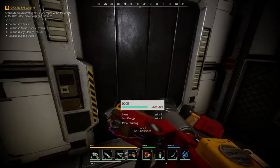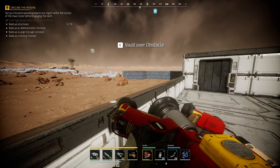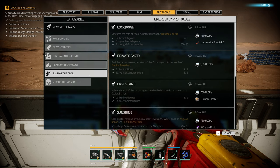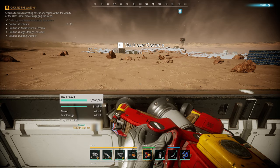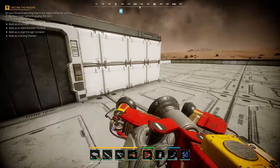That's it for today — hopefully you enjoyed the Deuterium base tour. Right now I'm trying to complete these protocols — circling the vents. I think I still have two protocols left, this one and that one. I'm also very close to launching the memory capsule because I have nine power cores, and I'm going to make a video showing you where to get them quite easily.